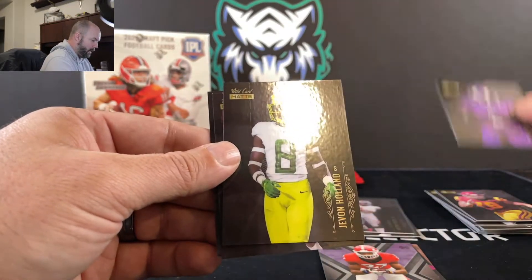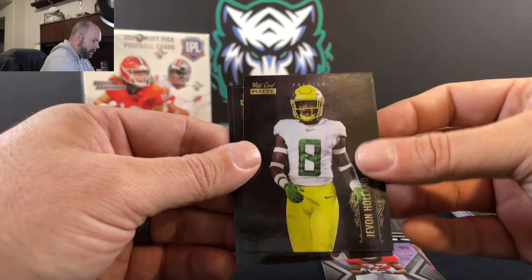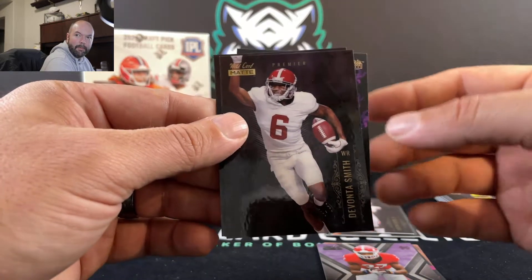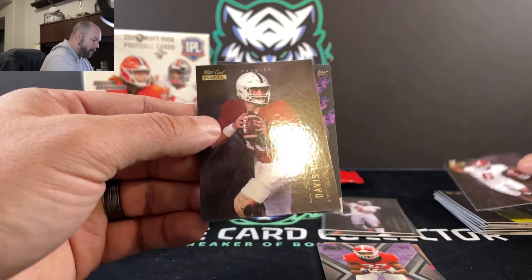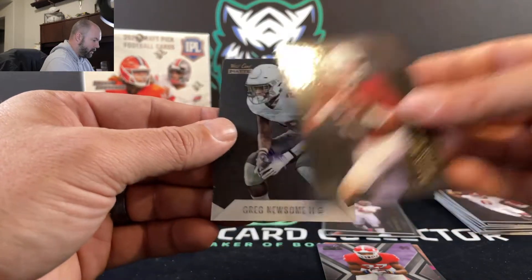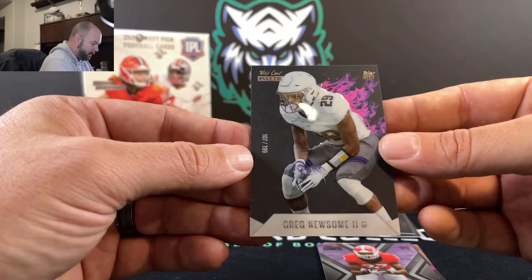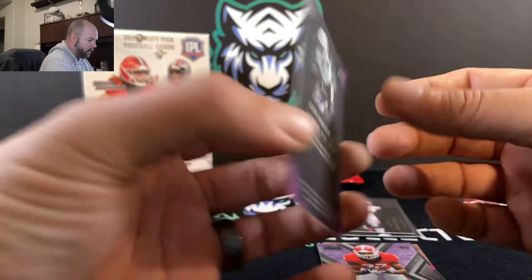Robert Porcher again — getting a decent amount of doubles, which is a little unfortunate, but they're trying to keep everybody interested with the top rookies. Another Davis Mills. And then we got a Rookie Heat — Greg Newsome, 107 out of 199.